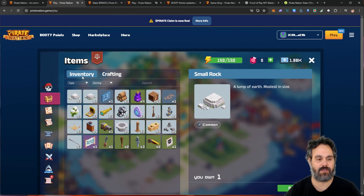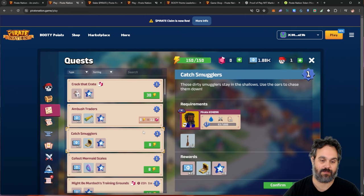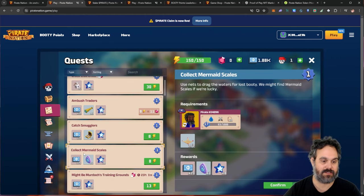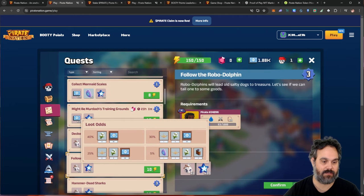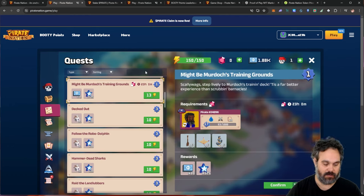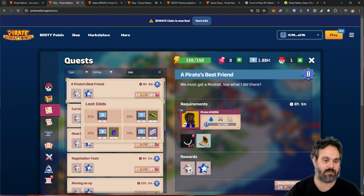Now with my inventory, I can go ahead and jump to the different quests. On the quest screen, you're going to get different parts that you need, and sometimes it can be very difficult. For example, I need to get a sea map, and sometimes it just shows everything and you have to keep searching. What you can do is type 'sea' and put the name of the thing you want to search for.